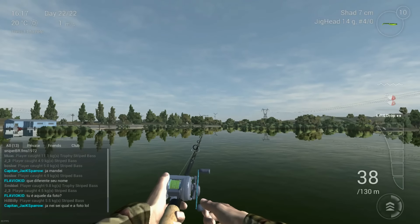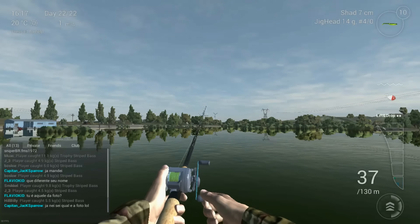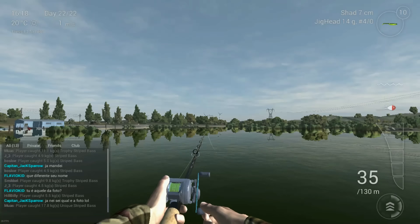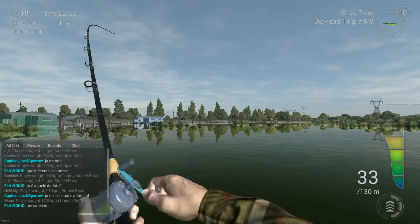You might even be bragging in the chat, showing off — 'oh look at me, I can catch fish and write in chat at the same time' — and just write 'unique incoming,' then you catch a trophy. Laughs on you, boy.